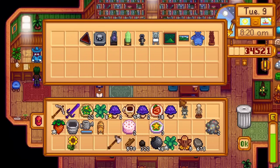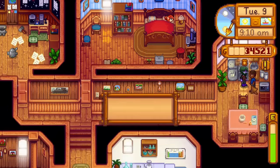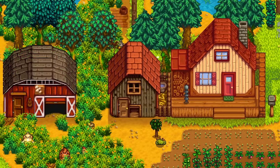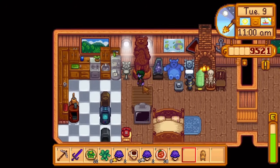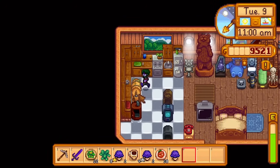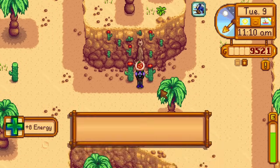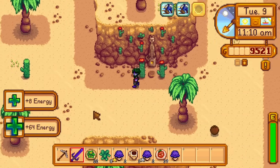Then I give Demetrius a silver strawberry, buy the final barn upgrade, and place the decorations in the house. I place the keg and put a strawberry in it to get a wine for the enchanter's bundle. At 11am, I go to Skull Cavern as I have nothing better to do in the day.